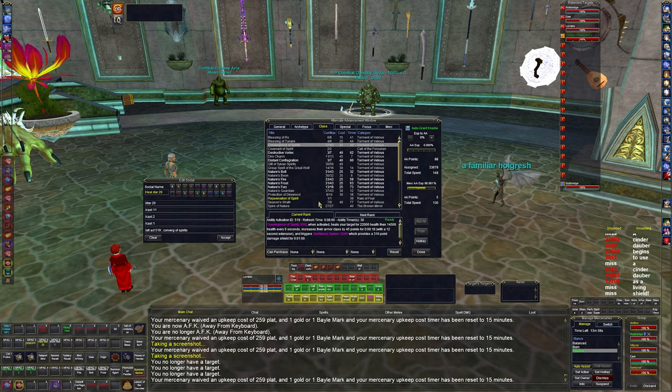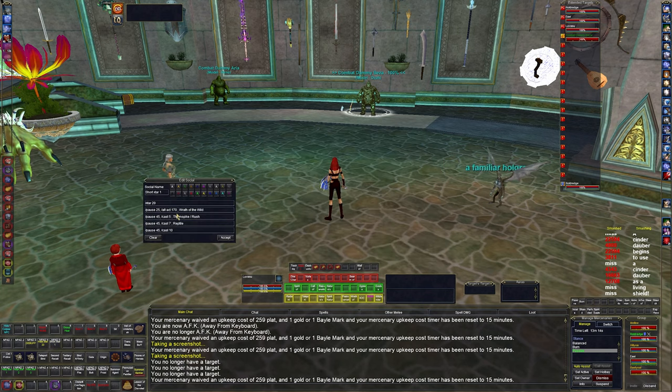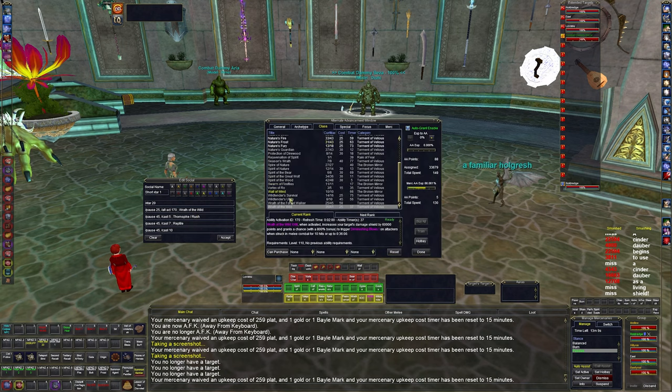Convergent Spirit activates a heal on the target for 22,000 health plus 14,000 over time, increases their armor, and gives them spikes — just an all-around good spell. It's the go-to emergency heal. It has an 8-minute recast, but if I'm going out of my way to directly heal my tank, something is probably going wrong and he needs the extra healing.